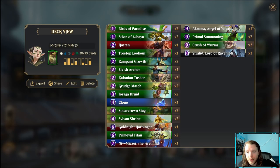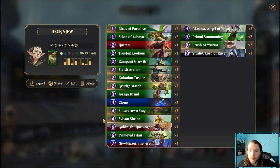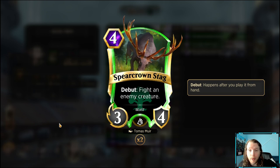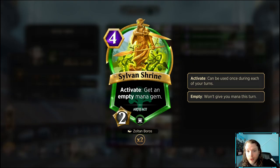Jorga Druid is a three-drop 3/4 — after you get a mana gem not from your land drop, draw a card. So any time you ramp outside your normal land progression, you draw a card, which is great when you're trying to find combo pieces. Clone is a four-drop 1/1 that transforms into a copy of a friendly creature — so you can make another Strahd, which is the old Jace combo doing 16 in the air, or copy Niv-Mizzet and do two damage every time you draw.